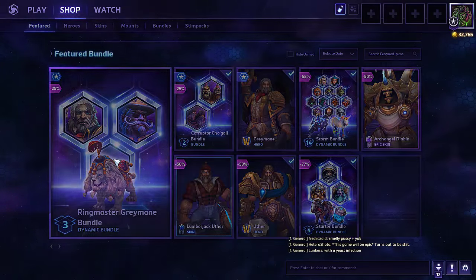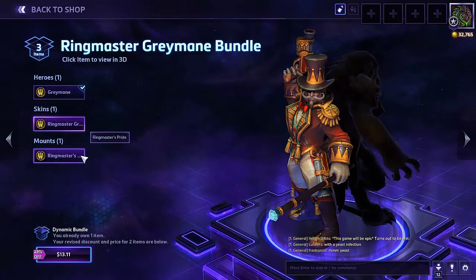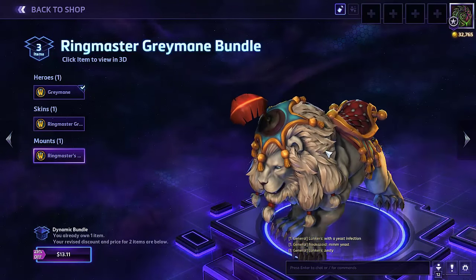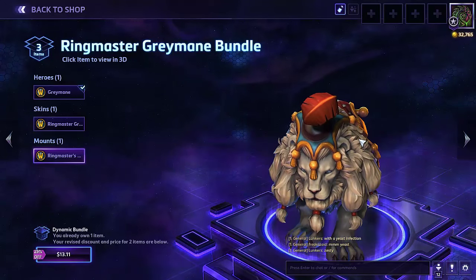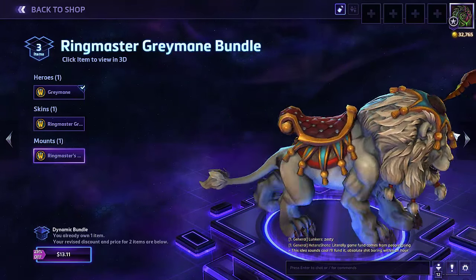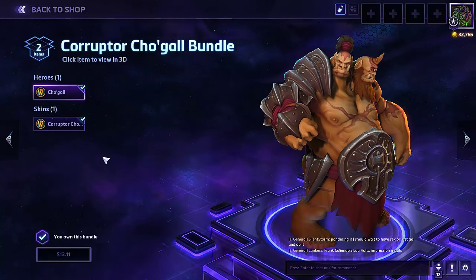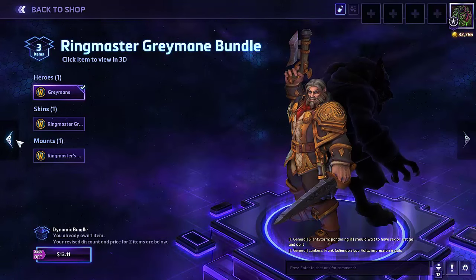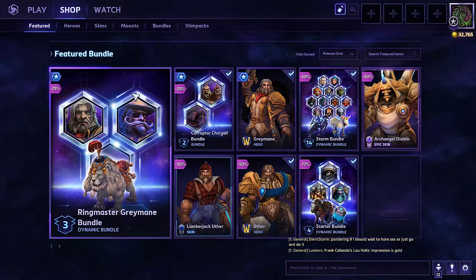He has a bundle in the store that includes himself in his normal skin and also has a ringmaster skin. He comes with a mount that is a lion. It would be a really cool lion if it wasn't for that stupid feather up top. That feather kind of ruins it, and the girlfriend said it's a little bit of a derp lion because he's cross-eyed. Also unfortunately, Cho'Gall is now up for sale, which is kind of sad because it has introduced a lot of very bad Cho'Galls out there.